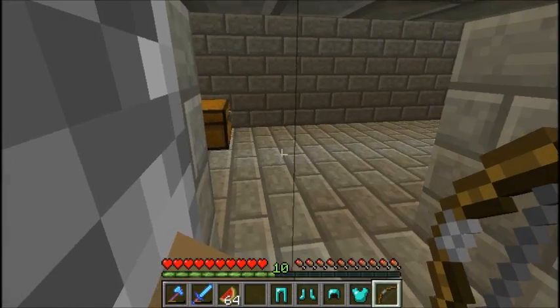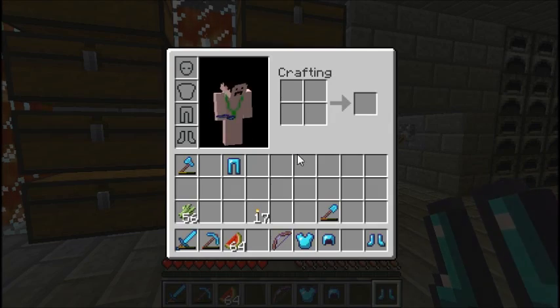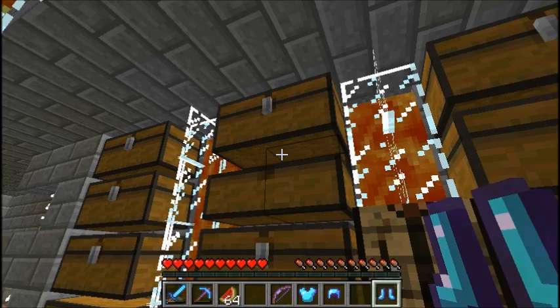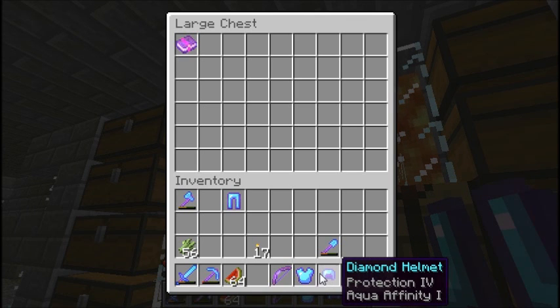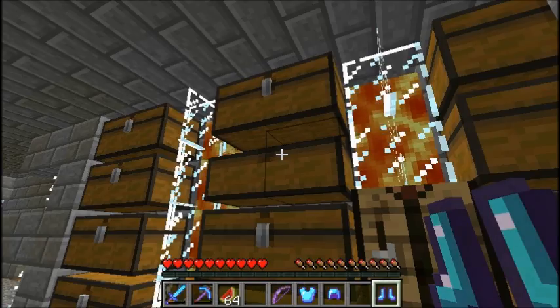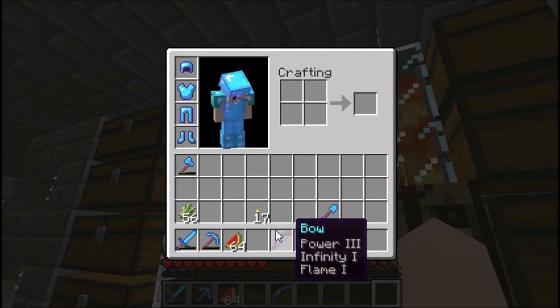Okay guys, I'm back and I got almost exactly what I wanted. I got Infinity, and I used the flame book that was in here to get Flame on the bow. I got Protection 4, Aqua Affinity 1, Protection 4, Protection 4, Protection 4, and Feather Falling 4. This is probably one of the best armors you can get.